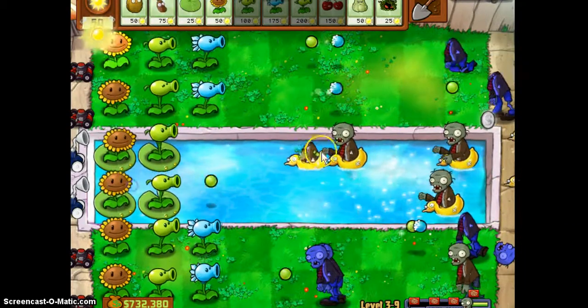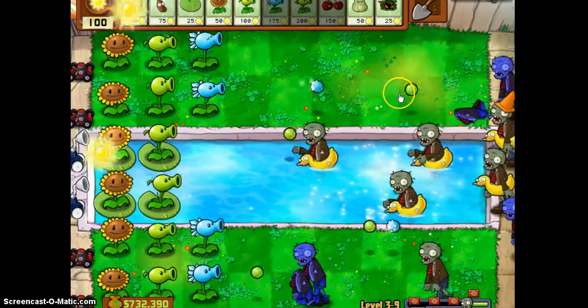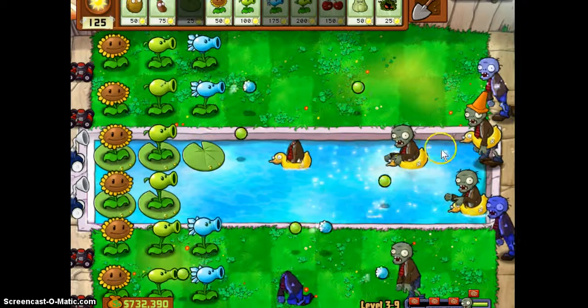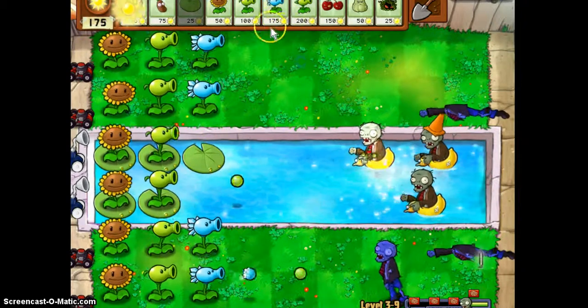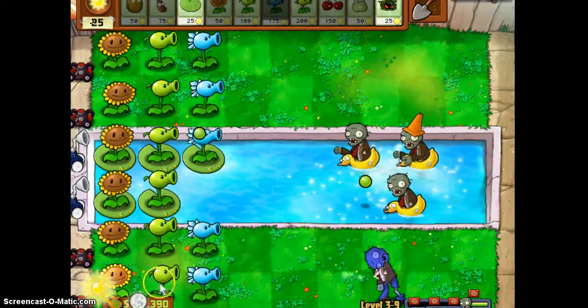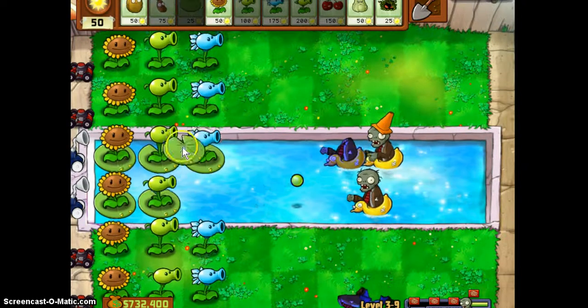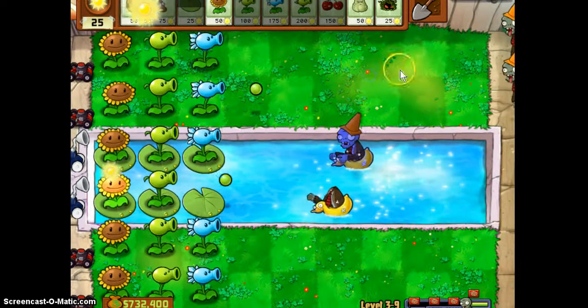I just need to get snow peas on this row and then it'll be okay. This row's starting to get bullied a bit. Let's get that down — there we go — and then let's get that coin. Right, let's get that down.